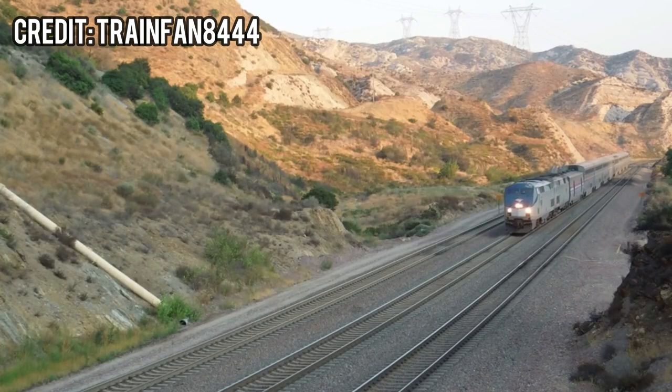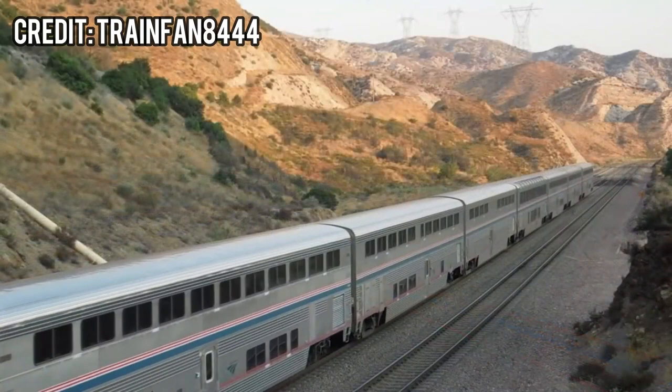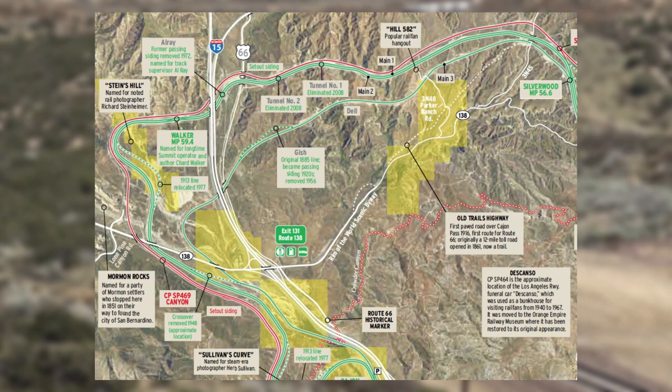The Cajon Pass initially opened in 1885 under the California Southern Railroad, a subsidiary of the Atchison, Topeka, and Santa Fe Railway (ATSF). It was initially a connection for freight trains between Barstow and San Diego, and today it is also a connection for trains to San Bernardino and Los Angeles. Initially the line was only a single track starting at around 3% steepness, then around a few miles later as steep as 2%. Eventually, the section between the Summit and San Bernardino became three tracks, with the two other tracks taking a slightly different path.